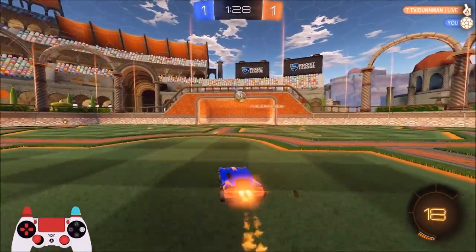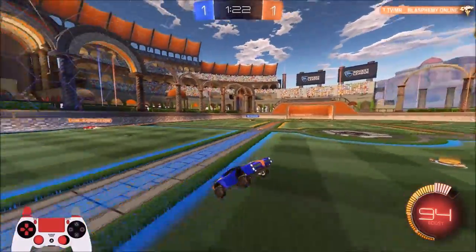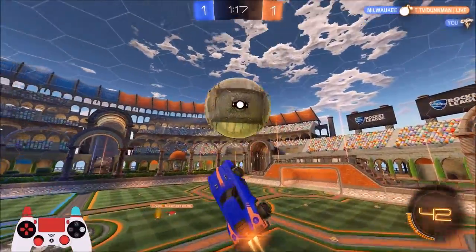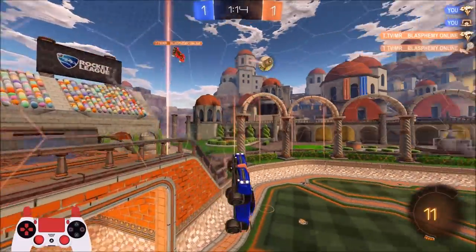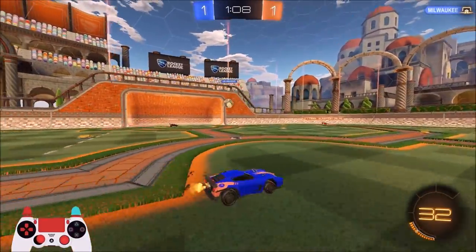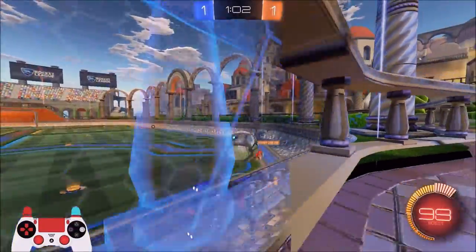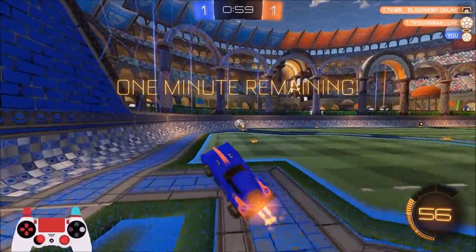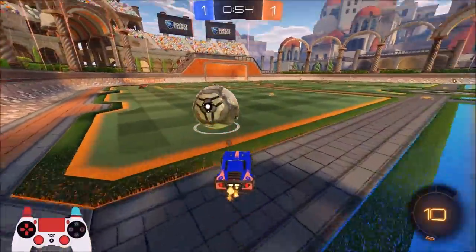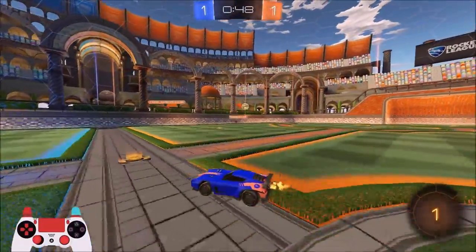Quick shot here — there we go, I got the boost, that was important. Could play off this, should have some space. Damn, really good read again — these guys are doing a good job of defending their backboard so far. Gotta be careful here. There we go — looked kind of sketchy but we got out of it alive. Alright, zero boost.